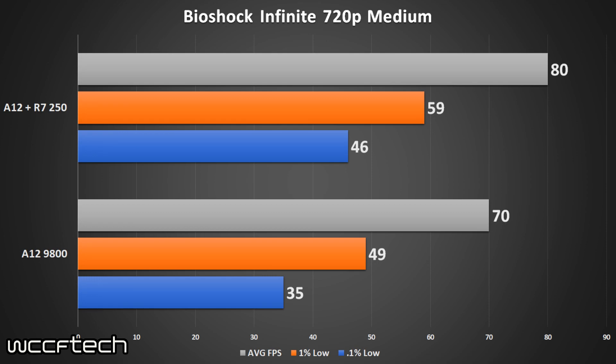Bioshock Infinite was the last title we looked at and it actually fared fairly well for the APU, only falling 10 FPS below the average of the R7 250 — and 10 FPS down across the board.